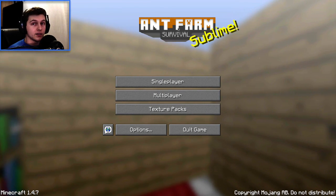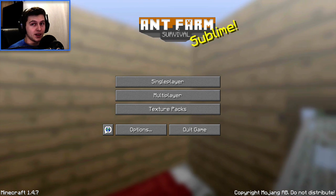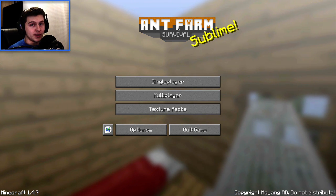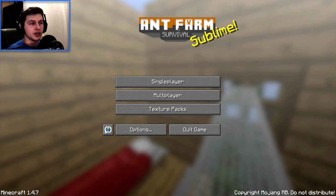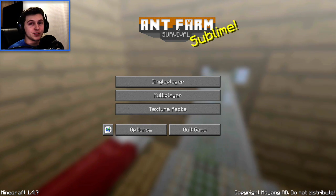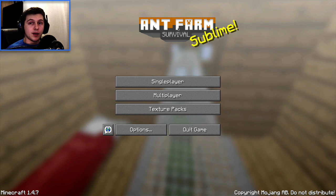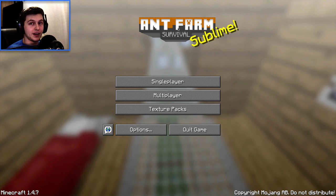Hey guys, Bollington here. Today I'd like to welcome you to, unfortunately, our last formal episode of Forbidden Ant Farm Survival. We've gotten to the end of it — we've only got one thing left to do, and that's complete the wither dungeon. I got my new camera today, so if I was able to figure out the camera settings, you'll be able to see me with the face cam.